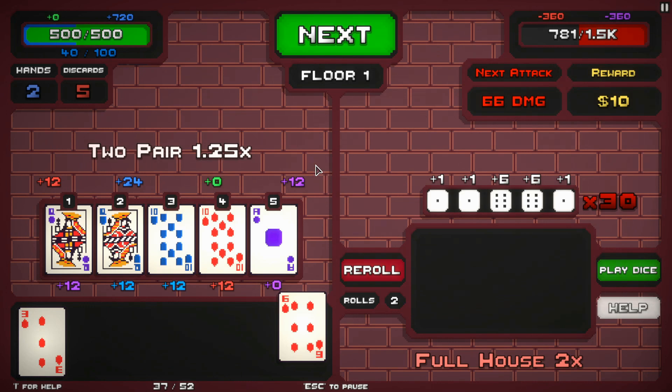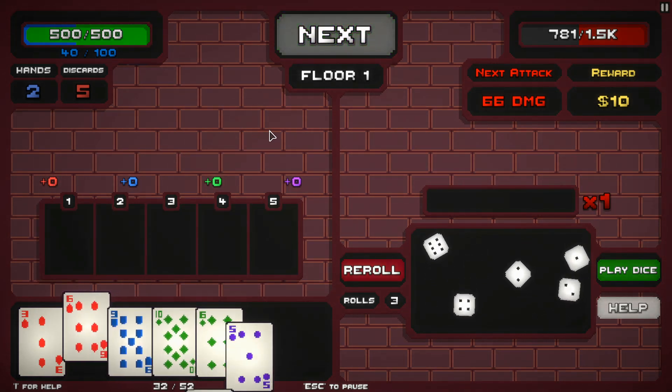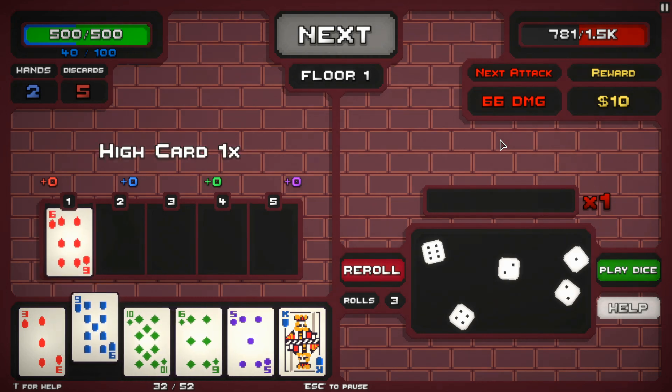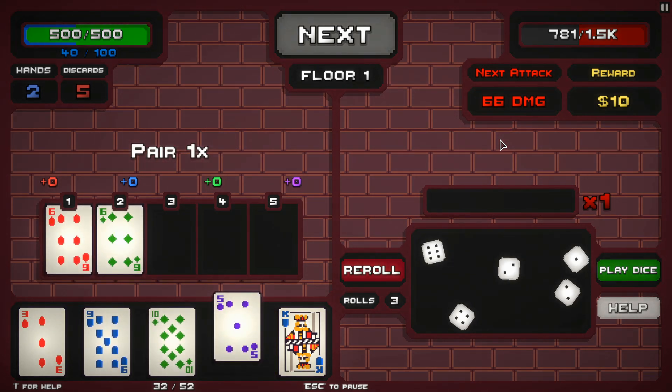Nice! So now I go to the next hand and continue doing more stuff like that. They did do damage to me, but I also gained shield, so that's why it doesn't look like much. Top right is the enemy in question. Now I've got to figure out what cards I want to use out of this — the pair of sixes isn't bad.